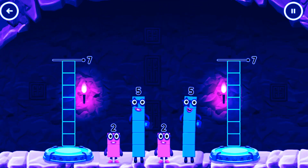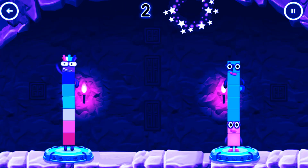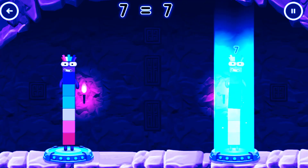Share the number blocks evenly to make two groups of seven. Five, two, two, five. You got it! Five plus two equals seven! Two plus five equals seven! Seven equals seven!